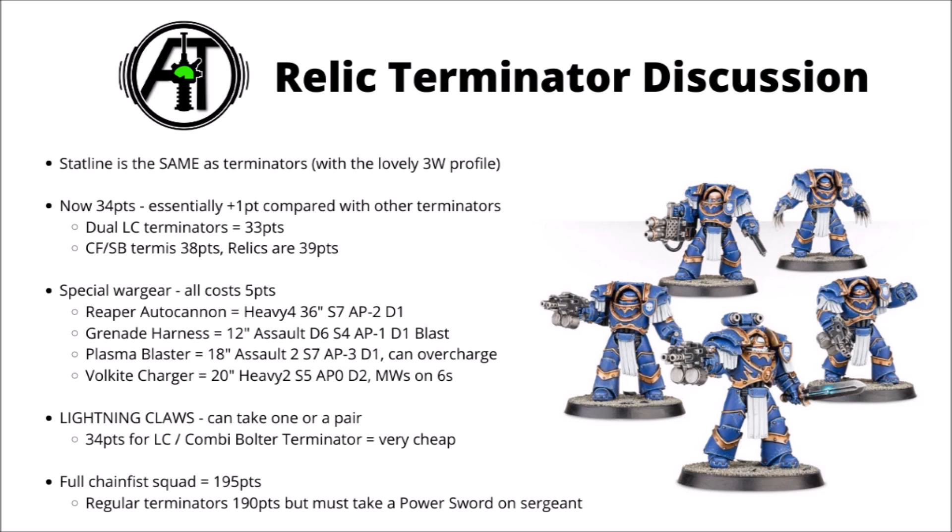Compared with standard Terminators, they now essentially cost 1 more point — these guys cost 34 points per model — so they compare poorly to dual lightning claw Assault Terminators who are 33, and they'll cost you more than chain fist and storm bolter regular Terminators who are 38, when these guys will cost 39. Despite being quite cheap base, they have to pay for the power fist or chain fist which takes them to 39. At first glance they do look like regular Terminators minus 1, but I still think there are some very compelling reasons to take them in a competitive army.